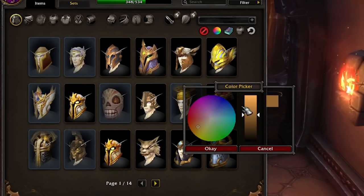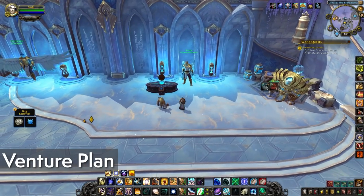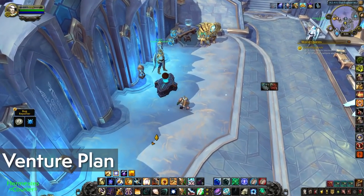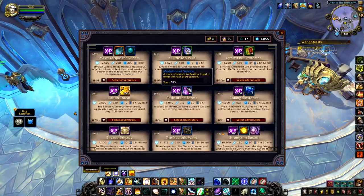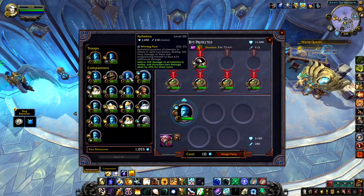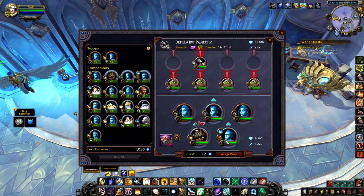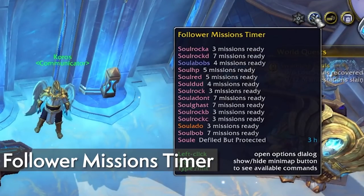There are a bunch of new followers, experience boosts, and rewards coming to the mission table. In the battle between authors to create the most ideal mission table add-on, I think Venture Plan is the definitive winner — at least for the time being. It takes a little getting used to, but it's been really accurate. I've encountered maybe one failed mission in the months I've been using it.